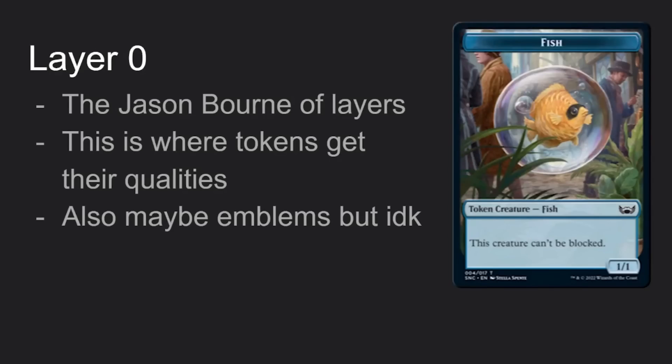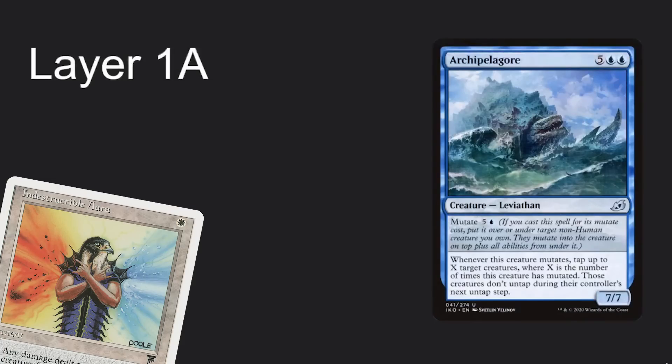But I wouldn't be doing my job if we didn't go all the way. Welcome to layer zero — the Jason Bourne of layers — meaning it's not an official sanctioned layer, you won't find it in the rulebooks. People say this is where tokens get their qualities, but since tokens aren't actually cards, they're just game objects. Everything within layer zero applies before everything else.